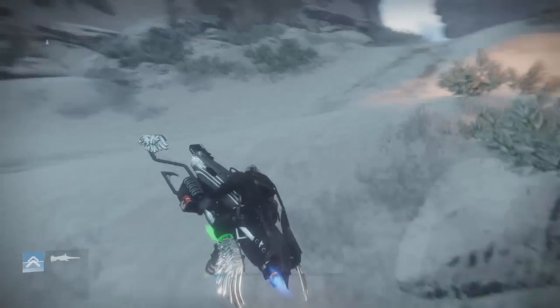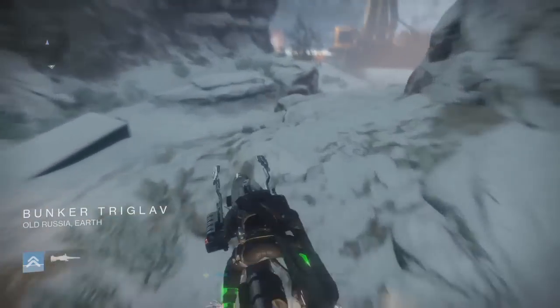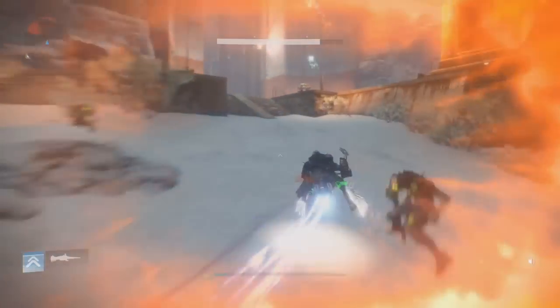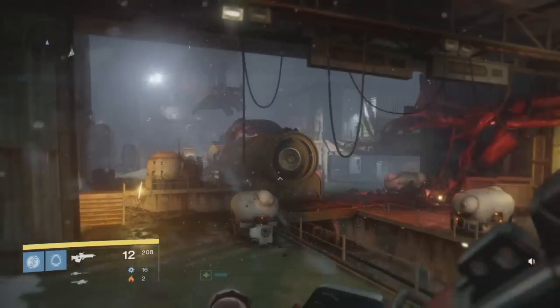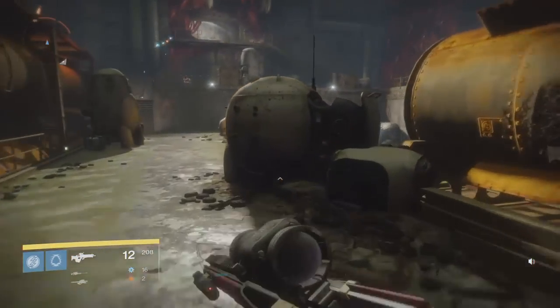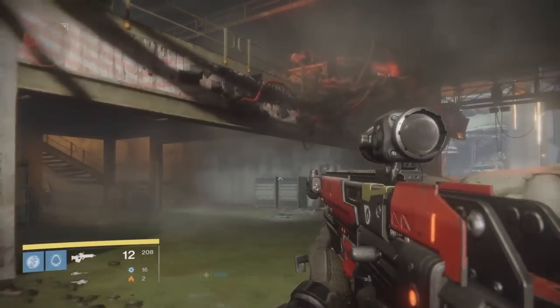There is not much information — people are still trying to figure out what's going on. There are some rumors about how the quest works. There are two steps: the first is titled Metal Flesh, and you will have to find and destroy Splicers controlling the war in the Plaguelands. You will have three main objectives.